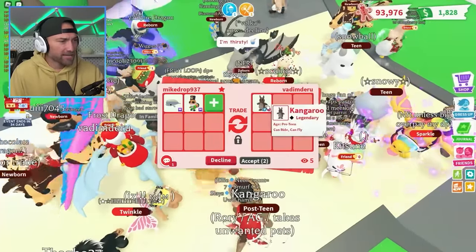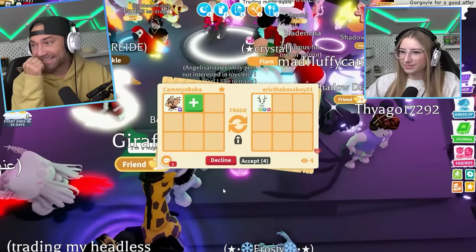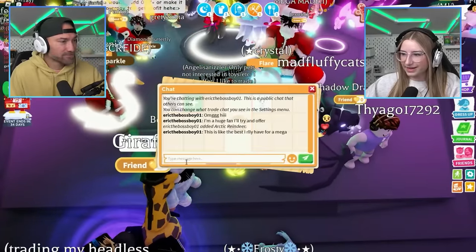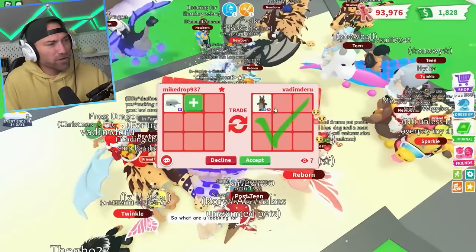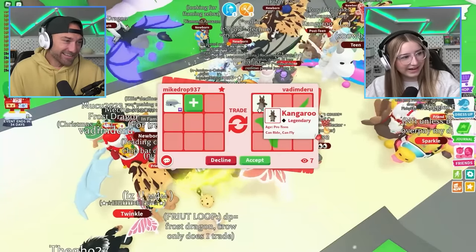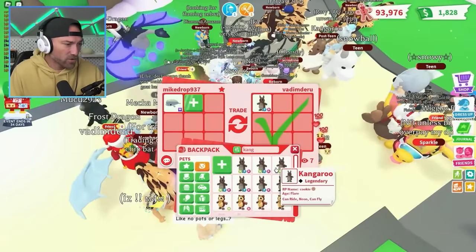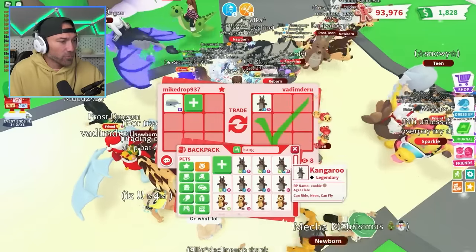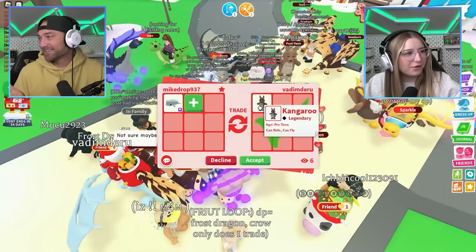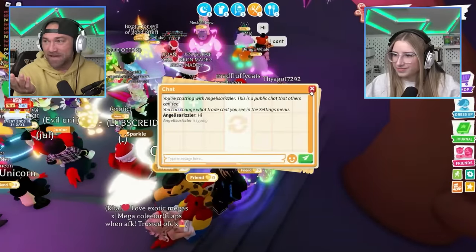A kangaroo to start - not bad. That's like a good pet. I might do it for the beluga whale. Should I do the mega beluga for a kangaroo? It's a common mega for a legendary kangaroo. I have one, two, three, four neon kangaroos - that could make me another neon if I get a third or fourth one. Maybe I should do it. Yeah, it's a mega common - no one's gonna care about that pet.